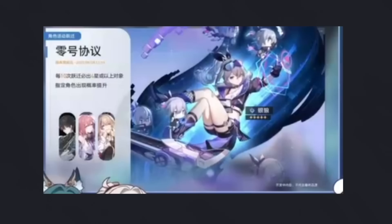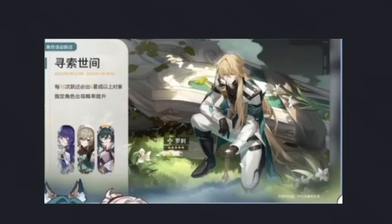Shortly after Silverwolf's run, we'll see Luocha following her up. Luocha's banner is a little bit more special as his four-stars are an interesting lineup. We have the already free-to-play QQ, Pella seeing a rerun, and most importantly the Harmony unit Yukong — the new four-star imaginary character coming out in 1.1. So both banners will be playing in 1.1, Silverwolf first and then Luocha. Which one sees the most value for free-to-play and pay-to-play? Let's break it down.